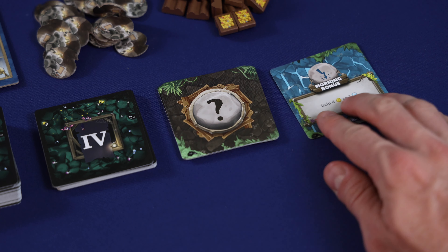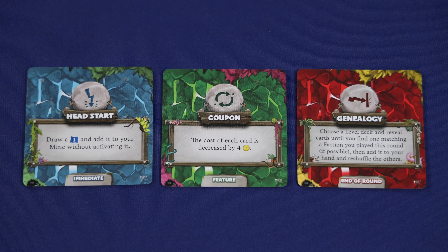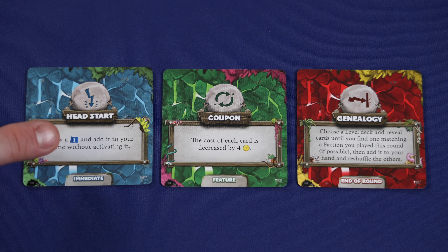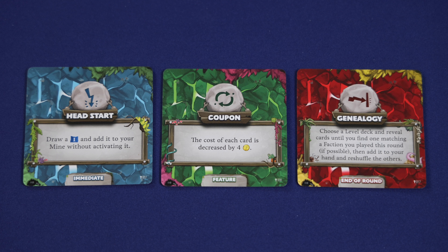During the event phase, one player will turn over the next card of the event deck, and then all players will have to resolve the effects of the event card. Event cards will have a number of different actions or effects that have to be resolved, but in general event cards will come in three different categories. They'll either be immediate effects that have to take place right away when the card is revealed. For instance, for this card everyone would have to draw a level 1 card and then add it to their mine. Some event cards will have ongoing effects that will impact players throughout the round.